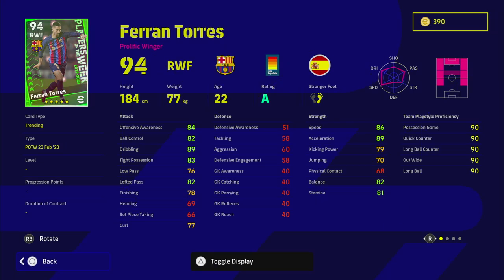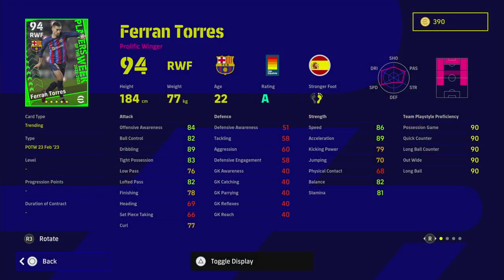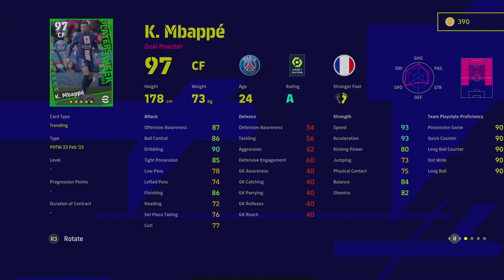Ferran Torres — comparing him to standard players, apart from true passing and low lofted pass player skills, his stats are very average for a winger compared to what you can get cheaply. Mares as a comparison has 90 ball control, 89 dribbling, 87 tight possession, very similar finishing and curl. Speed and acceleration take a small hit but balance is there. It's a very similar player — similar style of winger because he's not outright paced. This isn't Dembele, Diaz from Liverpool, or Wirtz from Bayer Leverkusen.